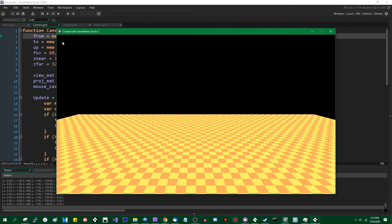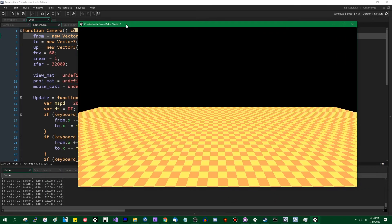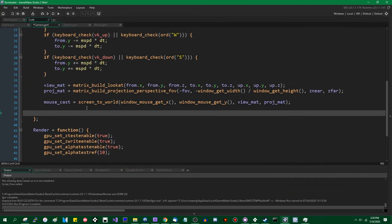It looks like it's working. X, Y, and Z are the components of the vector of the ray being cast into the screen, and A, B, and C are the origin. Actually A is kind of doing its own thing, but that's okay because I won't really be using that. The next thing we need to do is get the point where this ray is going to intersect the floor.